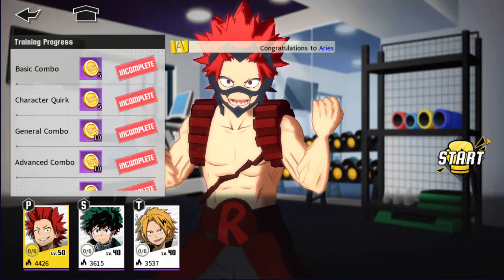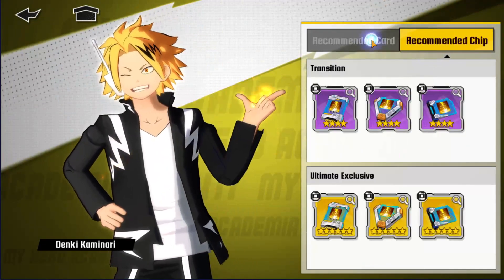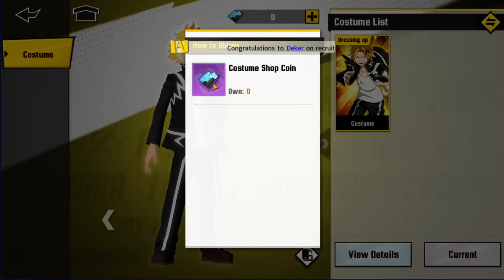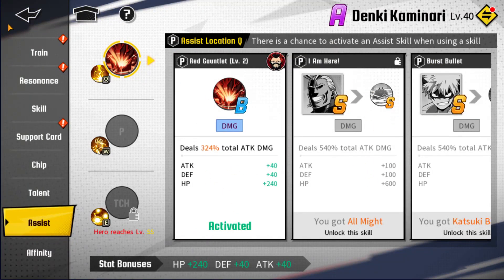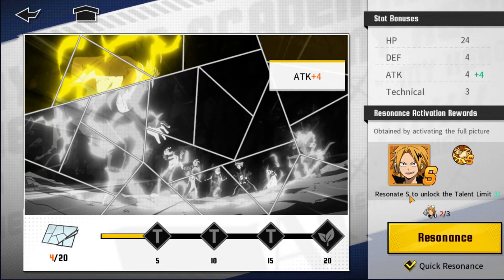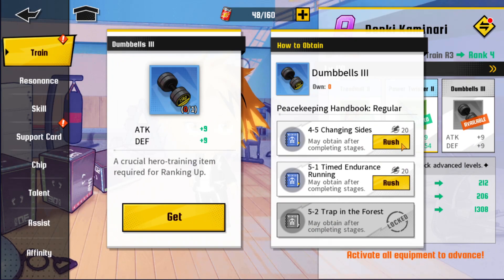In the character menu you can also use your character to train around and try them out. There's an Intel tab showing recommended card suits for each unit. There's a Custom option where in the future we'll probably be able to buy different costumes using the custom shop coins. You can also see which assists are usable for each unit. I'm currently increasing Kirishima's resonance until he reaches S rank.